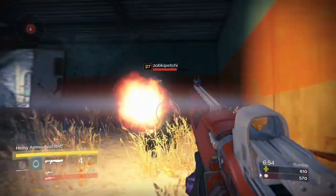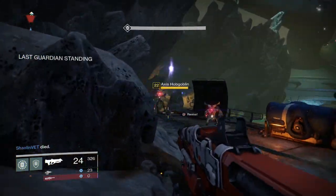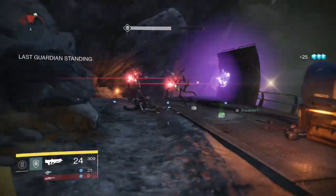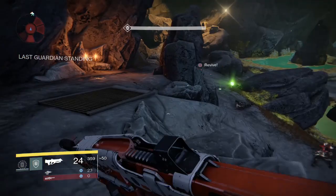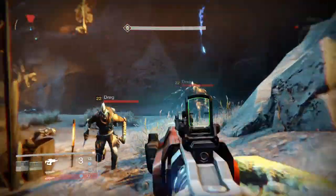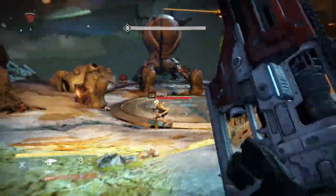A high impact shotgun cannot be exactly compared to a high impact sniper rifle. When gauging impact, it's usually within the weapon's actual type — shotguns to shotguns, sniper rifles to sniper rifles, fusion rifles to fusion rifles. Trying to compare a sniper rifle to a hand cannon or rocket launcher just won't work. Now when it comes to actually doing damage to enemies in PvE, both impact and attack should be taken into consideration.